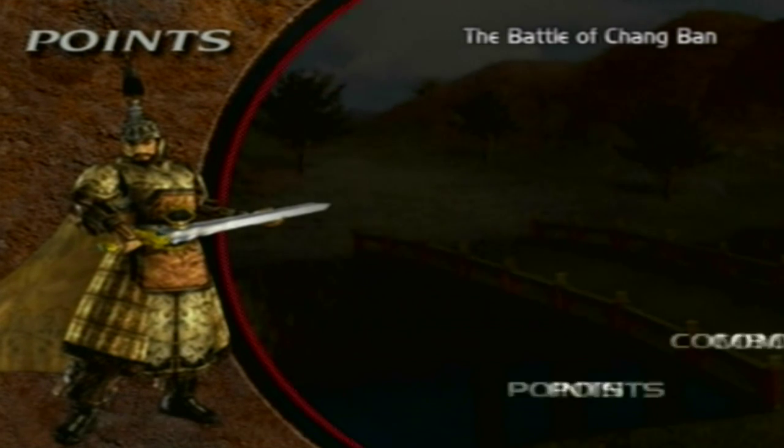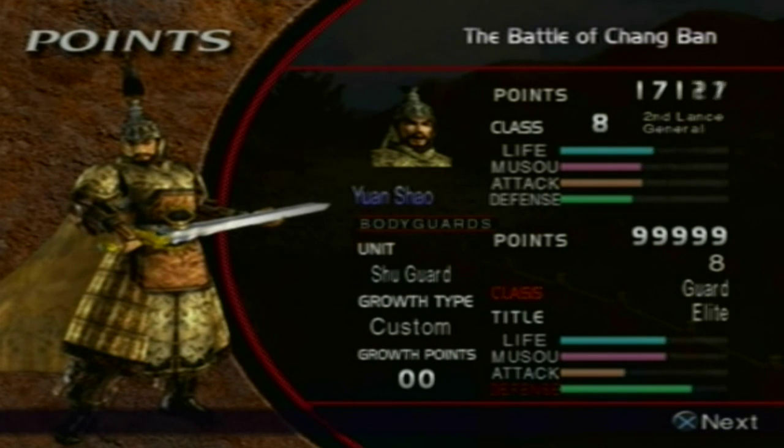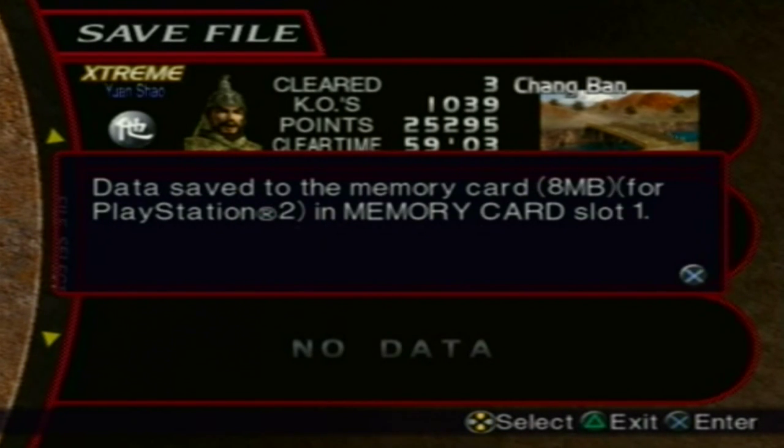We got 9,000! Since our points are at max when it comes to the bodyguards, they're not going to go any higher than 99,999. We got down to class 5 and I think that's the highest we're going to go for this spot. We'll save. And there you have it — you've been watching my gaming adventures featuring Dynasty Warriors 3. In some cases it's Extreme Legends but for me it's 3. I'll see you for the next part. Peace.